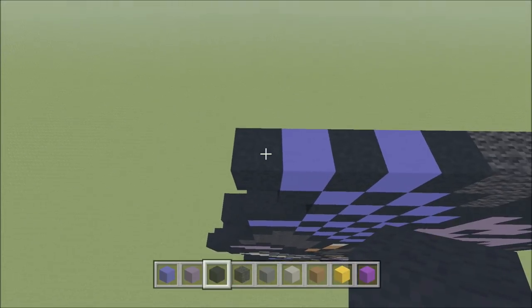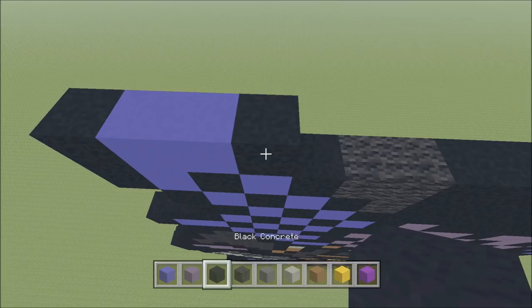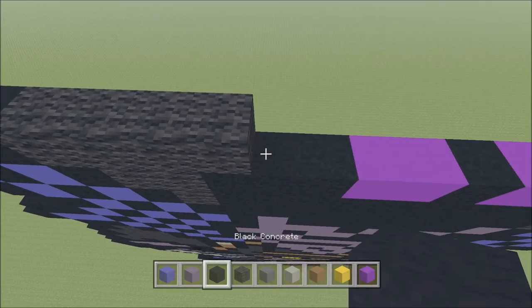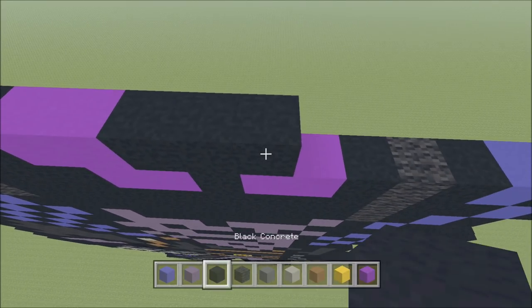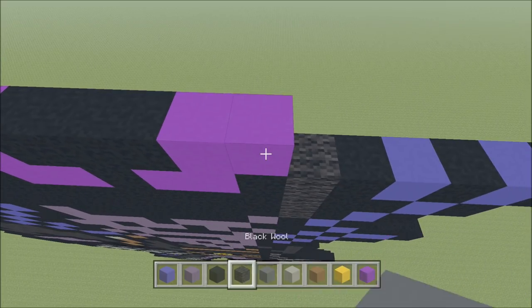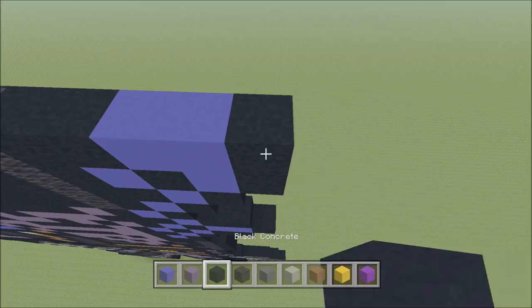Build up on the left above this black with a black. To the right add two blue — one and two — and then a black, four wool — one, two, three, four — a black, two purple — one, two — three black — one, two, three — two purple — one, two — a wool, and then two black — one and two — two blue — one, two — and then a black.